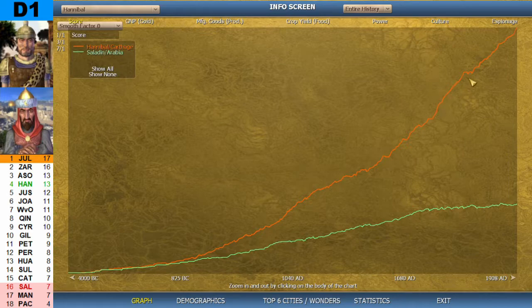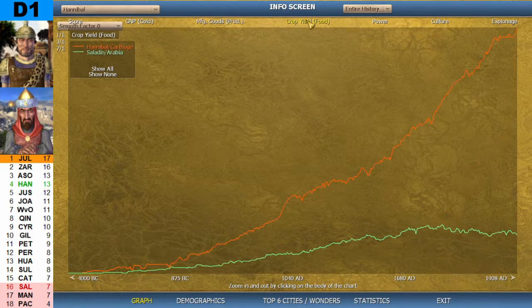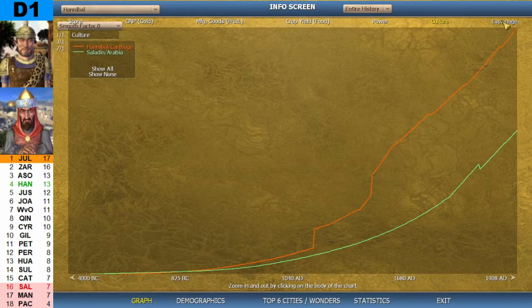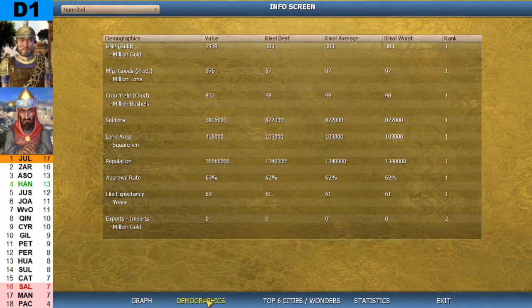Here we are. Hannibal is the one in orange. This is the score, the GNP, the production, the food, the power, the culture, and then the espionage. Hannibal was number one in everything.